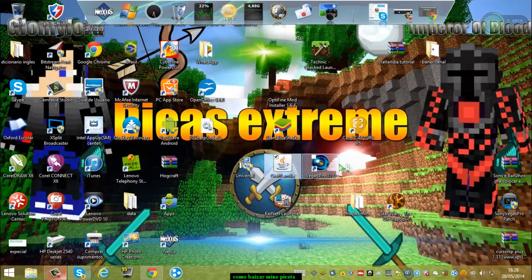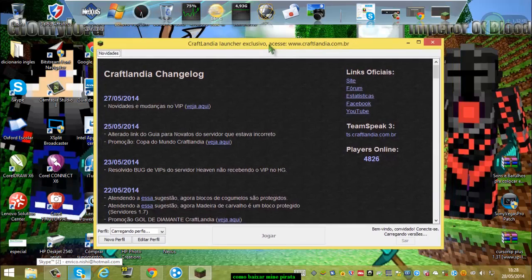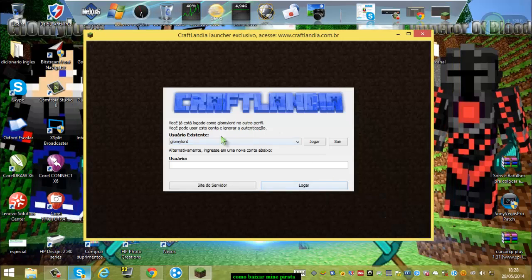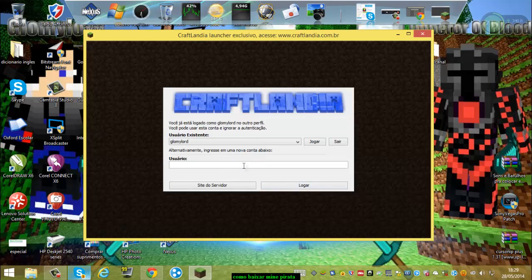Aí vocês vão vir aqui e abrir o Craftlandia. Pode demorar um pouco. Aqui vai aparecer um campo para colocar o usuário — o nome que você quiser. Não precisa ser o nome do Minecraft original. O nome que você quiser, você pode mudar a qualquer hora.